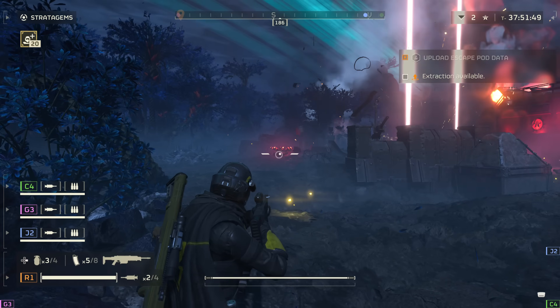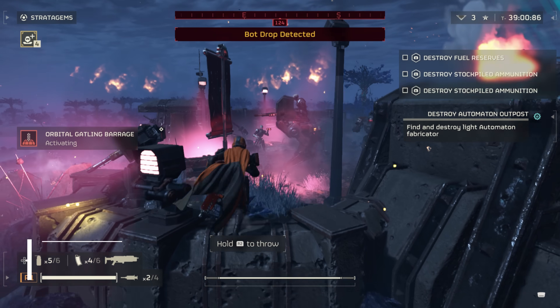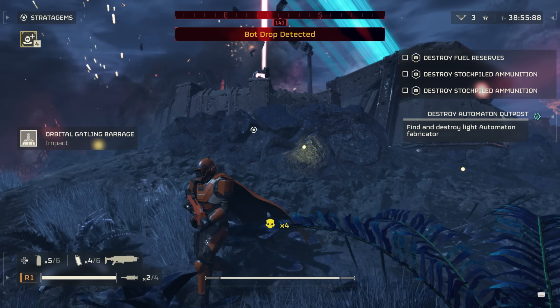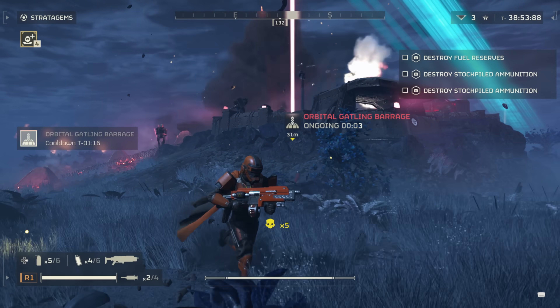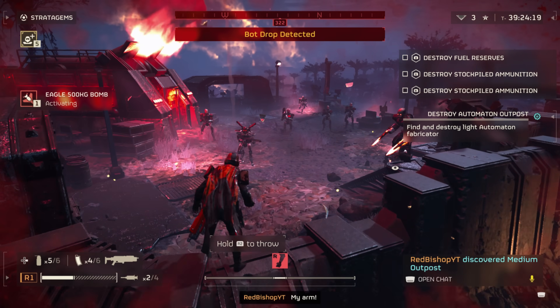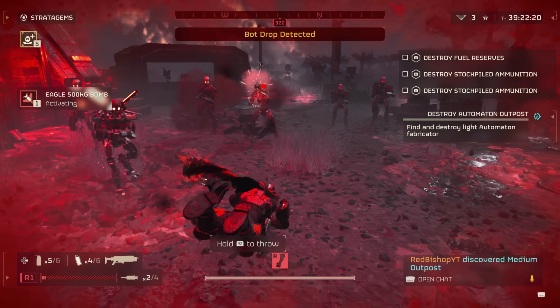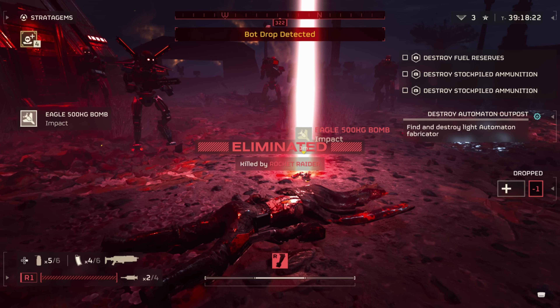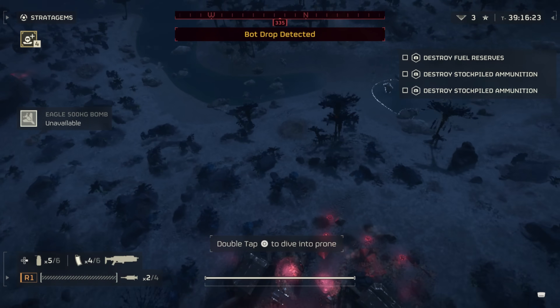Another thing you might have noticed by accident is that you can get stratagems attached to enemies. That can be useful, but it can also be pretty dangerous, and there's not really a reliable way to replicate it — just something to keep in mind. Also, if you're holding a stratagem and you get killed, it'll drop that stratagem right on your dead body. Again, that could be good, but it could also spell disaster for your team.